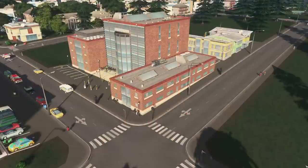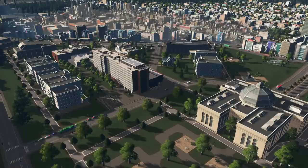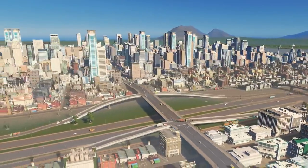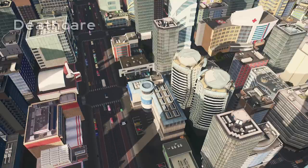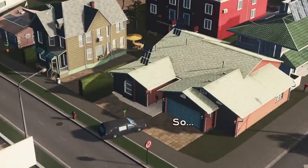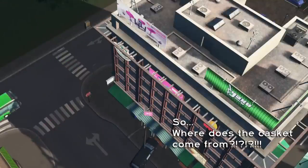Baby Sims are born as children, where they hopefully begin their journey through our city's educational system. Children progress to become teens and then enter the workforce either as a young adult or as an adult, depending on whether they attend a university. Adults are considered prime working age, and at least one adult in each household will get a job to make a living. Eventually, our city's adults reach retirement age and become seniors, who may not work but still spend money in commercial zones and use city services.